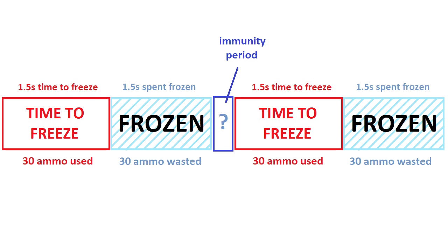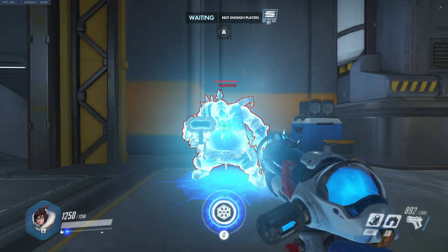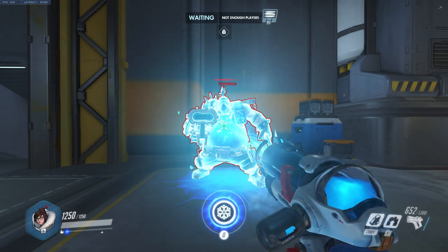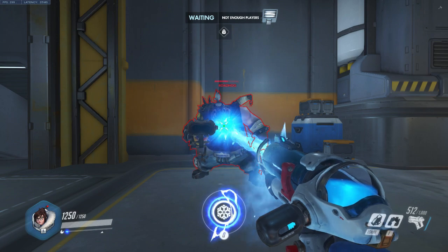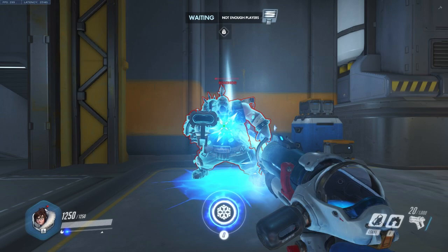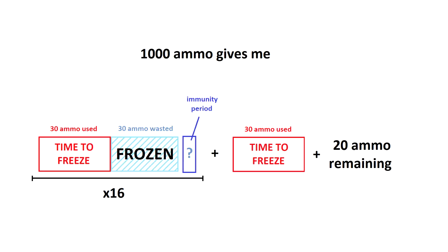You might be thinking that surely there's some kind of immunity period to being frozen — some window of opportunity the ball missed. So I tried looking for that as best I could. Going back to the idea that freeze progress and speed debuff are tied together, I recorded myself freezing a Roadhog with an inflated health pool with a thousand ammo. We know it takes 1.5 seconds to freeze someone if we hold M1 down, and the wiki tells me someone stays frozen for 1.5 seconds as well, so that would be 60 ammo used across those three seconds. I recorded this twice — in both takes I froze the Roadhog 17 times, and in one case I had 20 ammo left after the final freeze, and in the other I had 22 ammo left.